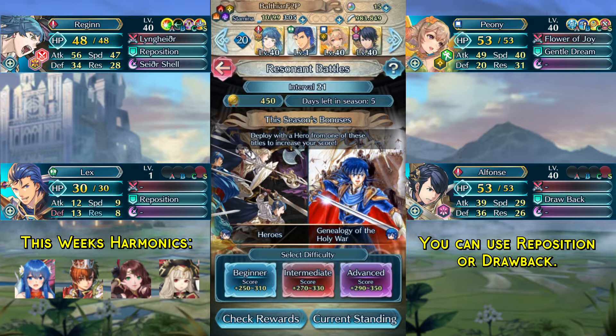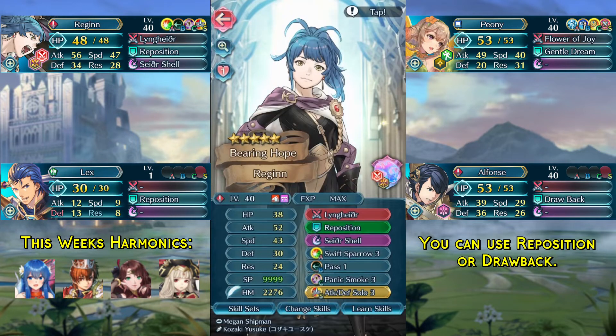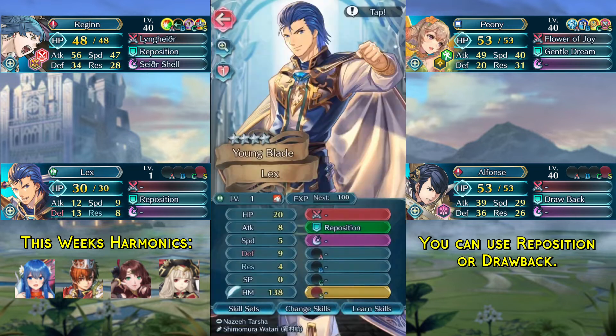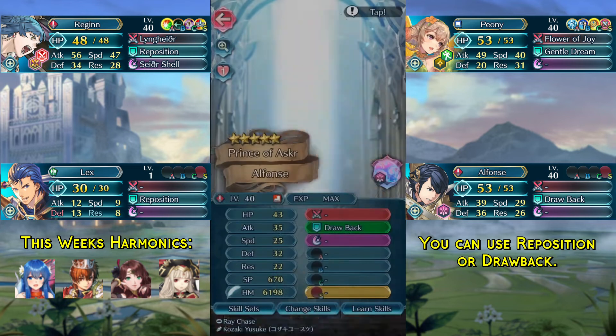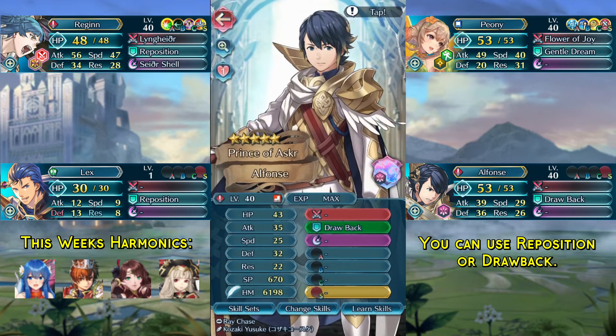Here are this week's units. In the first slot we have Regan with her base kit, Pass 1 in her B slot, Reposition as her assist, and the Attack/Defense Solo free seal. In the second slot we have any unit with Reposition — this can be your harmonic hero. In the third slot we have Peony with her base kit and the Attack Opening free seal. In the last slot we have any unit with Reposition or Drawback, which can also be your harmonic hero.